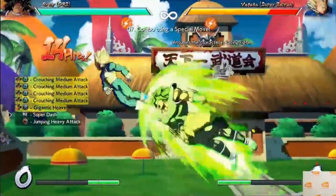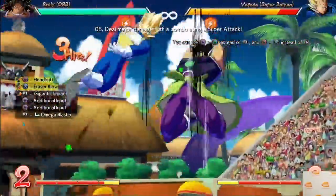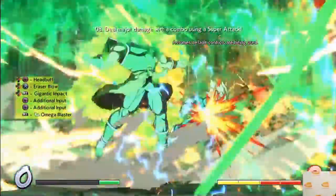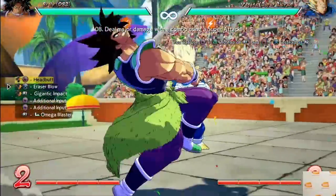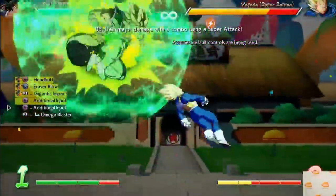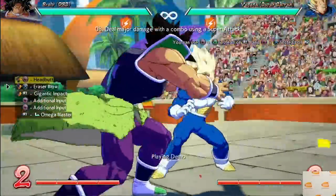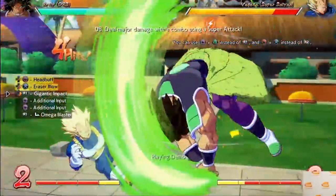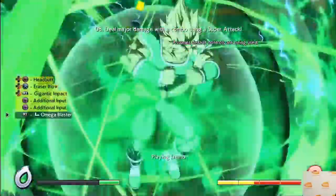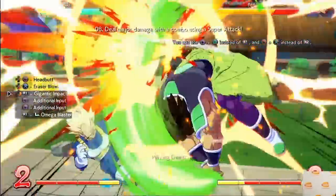Combo challenge number eight introduces a few more mechanics Broly has, including his command normal headbutt. I don't know if this is actually a command grab or whether or not you can just block this, but regardless it looks really cool and it can be comboed into a Racer Blow, which knocks them up and lets Broly combo them even further. Then we see his other level one — Gigantic Impact — which you can spend an additional bar after a few additional inputs to turn it into a Mega Blaster just to get that additional damage. It's always nice to have a super where you can choose to spend another bar to do more damage — it's just better at keeping point characters in situations where you only have one character left.